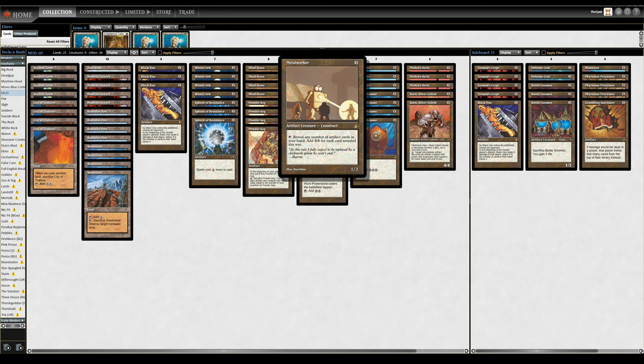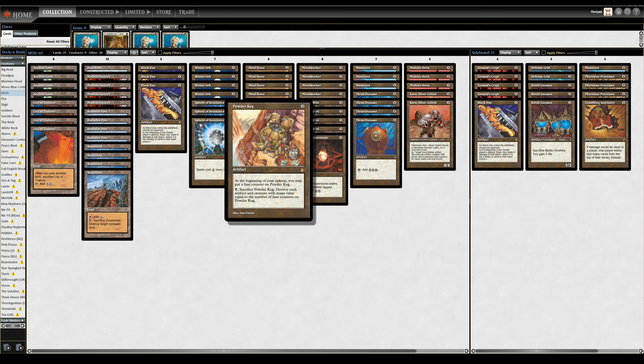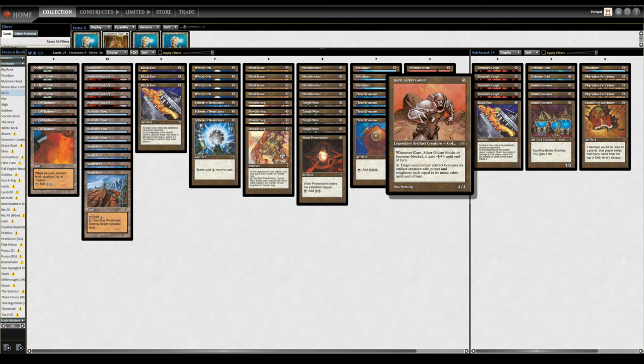Metalworker is yet another mana rock, this time on legs, so it does have slightly more utility as an attacker and a blocker. It also has the highest ceiling of mana production, but the lowest floor in that it opens us up to creature removal, and almost anything in the format will kill it. Powder Keg, speaking of killing creatures, is our out to wide boards. Being mono-colored and not even being in any of the traditional five colors means that we lack removal in a major way. Powder Keg, therefore, is leaned upon heavily in terms of controlling the board, as is the aforementioned Masticore. Karn Silver Golem at the top end is our finisher — kind of the head of this type of deck — and also comes with plenty of combat tricks, both of his own and via his activated ability. Very interesting card, very thematic as well.